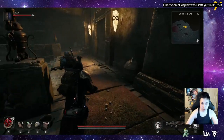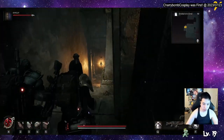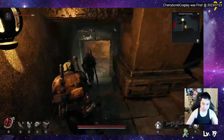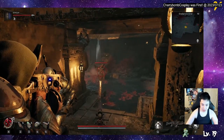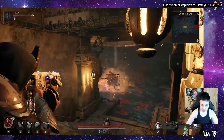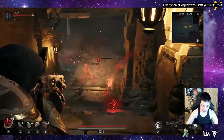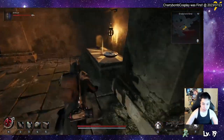It looks like it could be a door entrance, but when you run by it, you can't press anything. It's pretty much a step — you climb into it. Be careful, there are like two mini bosses down there. They can root you and stuff like that, so just be careful. If you die in the water, you just instantly drown — no one can revive you.